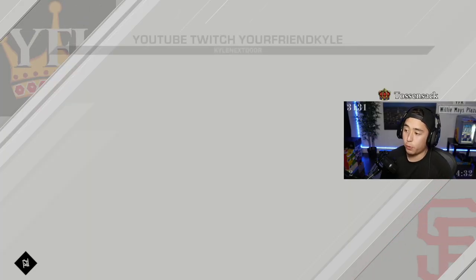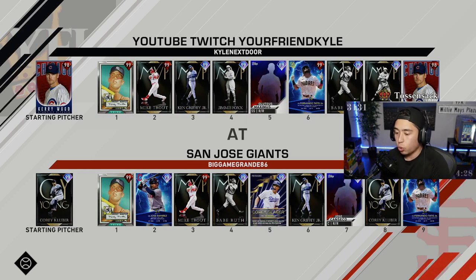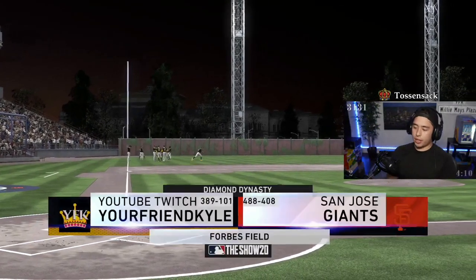We got a Giants fan as the opponent — probably really handsome and sophisticated, just really cool in general, that's all Giants fans. He's got Corey Kluber. His lineup has Mickey Mantle, Jose Ramirez, Mike Trout, Bay, Bruce, Seager, Griffey, Canseco. Oh, and Tatis hiding in that ninth spot. Are you kidding me?